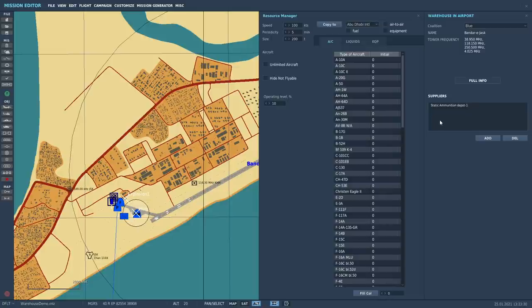Up the top left you can see the speed, which is the speed of resupply from the warehouse that it's requesting new supply from. I've set it to 100 just so it's fast for this demo; the default is about 30 — consider it 30 miles per hour, roughly the average speed of a truck or road transport. Periodicity is how often a supply convoy is ready to go from a supplier. The size is how much it can transport at once; the default is 100 tons and periodicity is 60 minutes by default. You can also set it to unlimited so you never run out — that's the default, everything is unlimited.